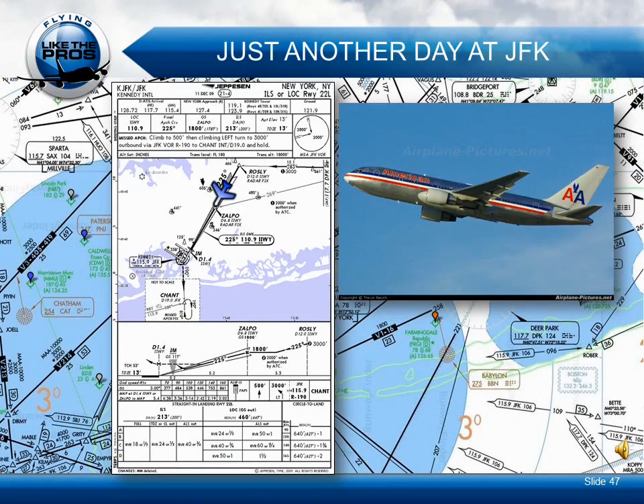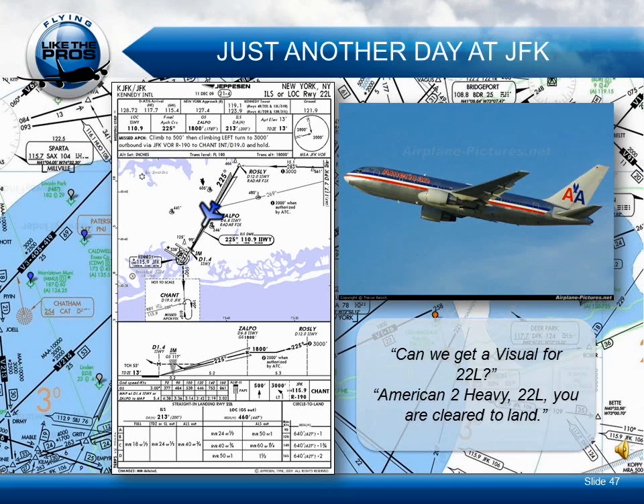American 2 Heavy, ILS 22 left approach. American 2 Heavy, Kennedy Tower, runway 22 left. You're number 2 for the field. Traffic's on a 4-mile final, a 3-1 right. Wind is 3-2-0 at 2-2. Clear ILS 22 left. 22 left, American 2 Heavy. Very digital for 22 left. American 2 Heavy, 22 left, you're clear ILS.